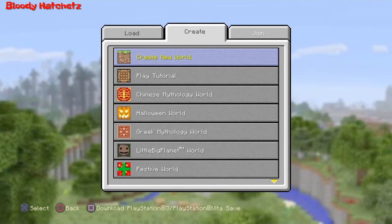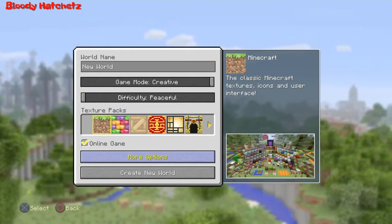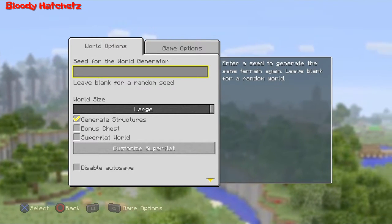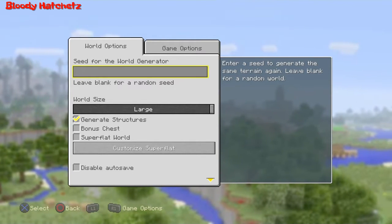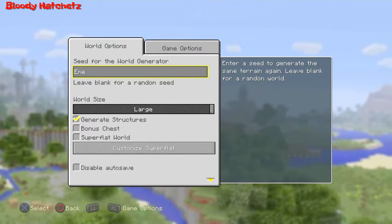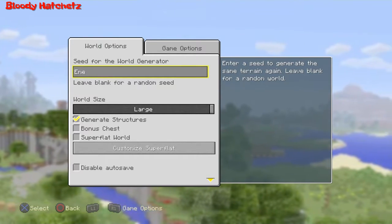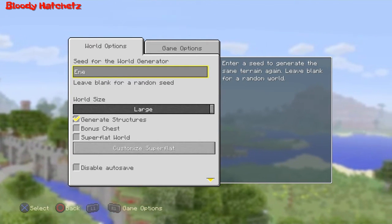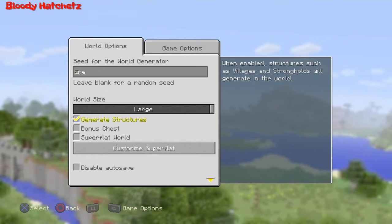I'm going to go ahead and create a new world here and put the seed in. This is actually an old seed but the updates messed with it a little bit to make it even better. The seed is a capital E, lowercase m, and lowercase e — that's all there is to it.